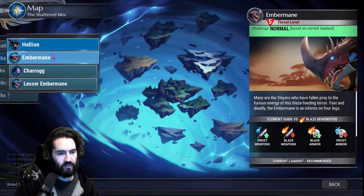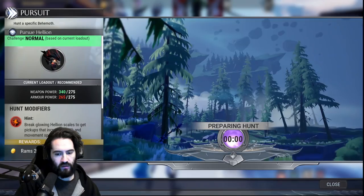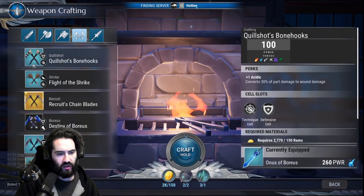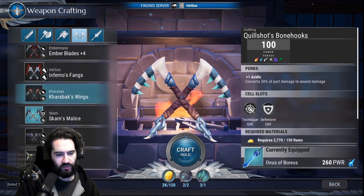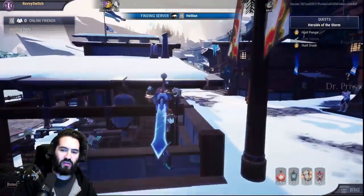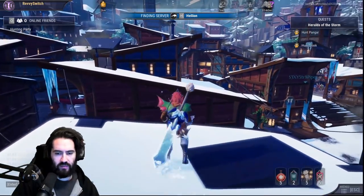If you have access to Hellion, you definitely want to take the time to craft it because it's some of the best gear in the game. I think I'd probably have to kill more Boreas to do more frost weapons. Maybe Skraeve? No, I need more Skraeve stuff as well. We'll just take this episode to farm Hellion — do some sword farming and talk a bit more. You can see how I operate while fighting Hellion.